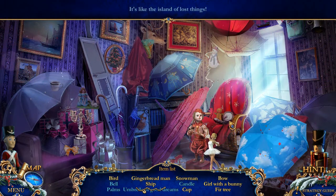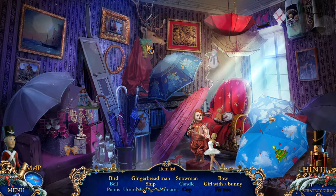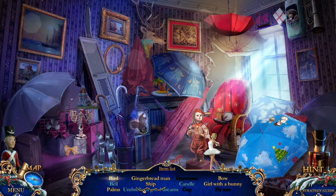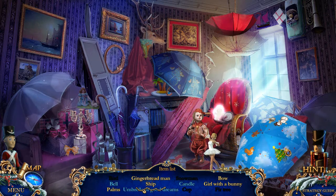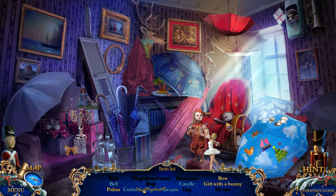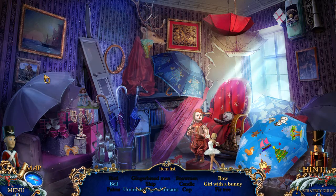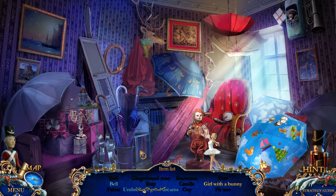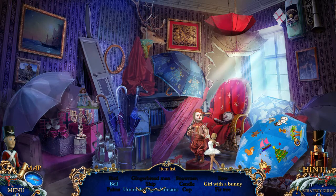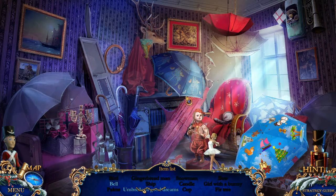It's like the island of lost things. Let the clicking begin! Oh, there's an umbrella there — there's lots of umbrellas here I just realized. The Toymaker wanted us to find the umbrella of lost dreams, so we're going to go ahead and try that. We can enjoy some cheery music while we do this. There's a girl with a bunny and a bell.